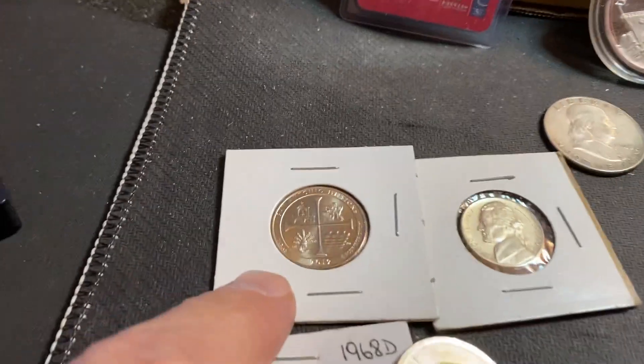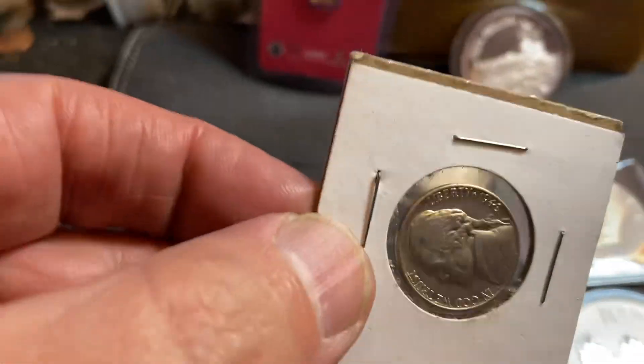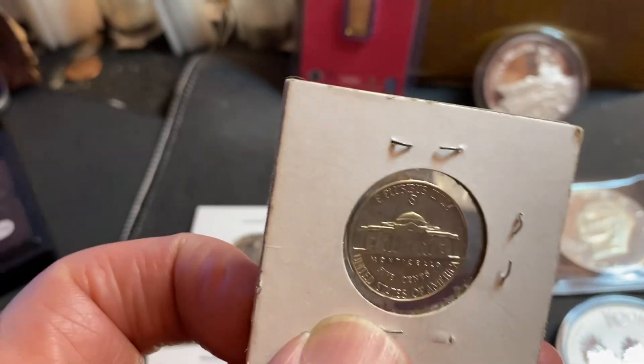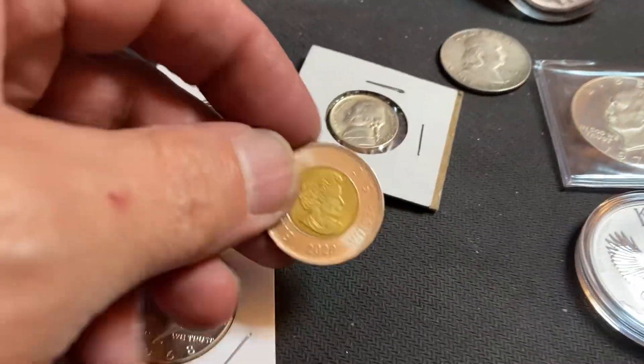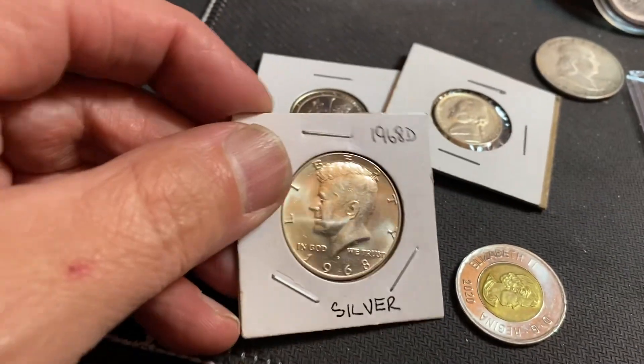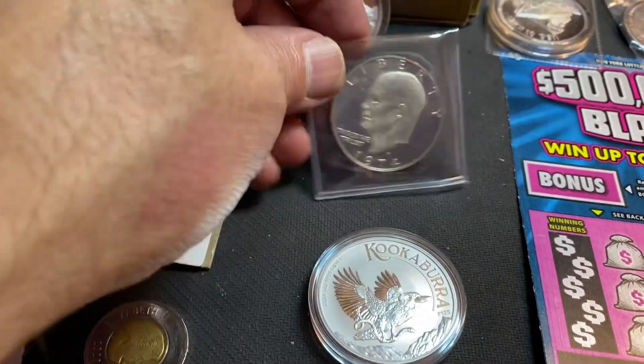We got a Benji, a mixed lot, a San Antonio with die chips on the roof, a really nice silver war nickel with a big San Francisco mint mark on top of the building, a foreign coin, and a BU 68 Denver — that's one lot. We also have a silver Ike.